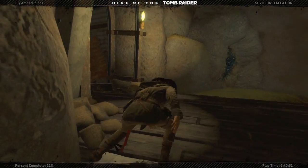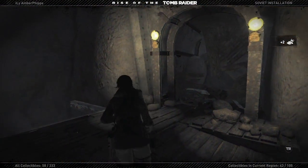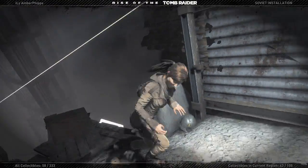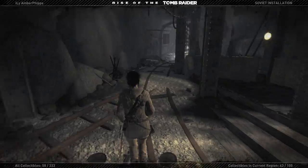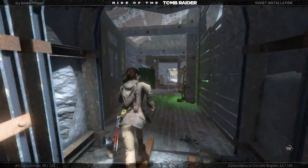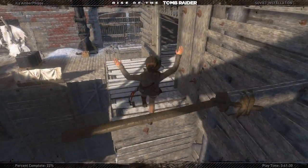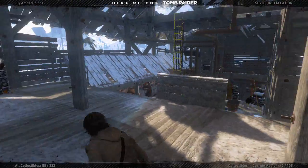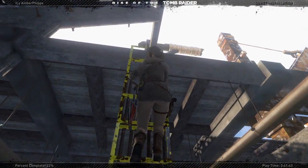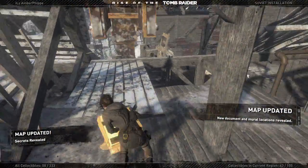Shimmy our way around here. Nothing back there, nope. Grab onto the ladder. All right, let's get out of here. These optional tombs are taking me a little bit longer than I thought they would, but it's still not too bad. All right, up this wall and we're going this way. Hold on, there's a ladder — let me go check this ladder out. Oh, a map! And some salvage, no cloth.